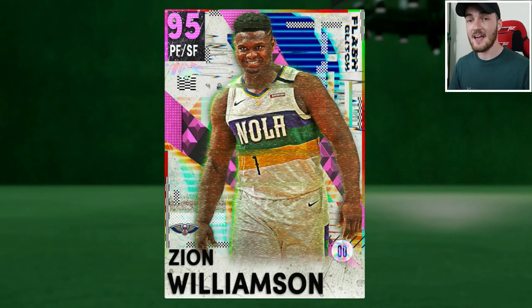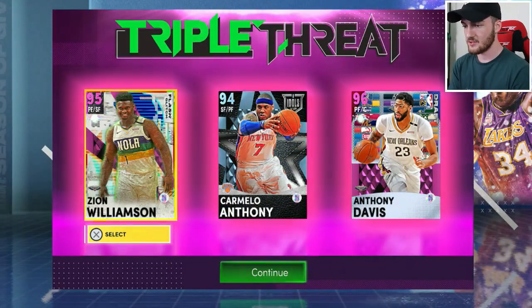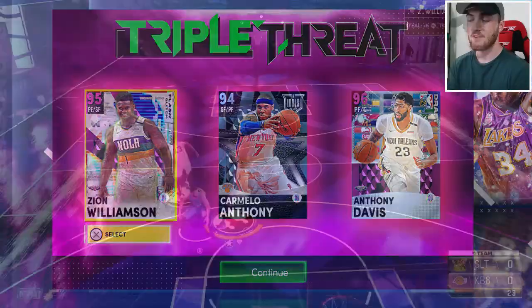We're gonna play two Triple Threat games with this man and see how dangerous he is. This is the squad we're going to run — we have to have the duo of course with Anthony Davis and Zion, making Zion the Pink Diamond. We're gonna run Melo as well just to fill in a spot, but we're gonna be focusing on using Zion.